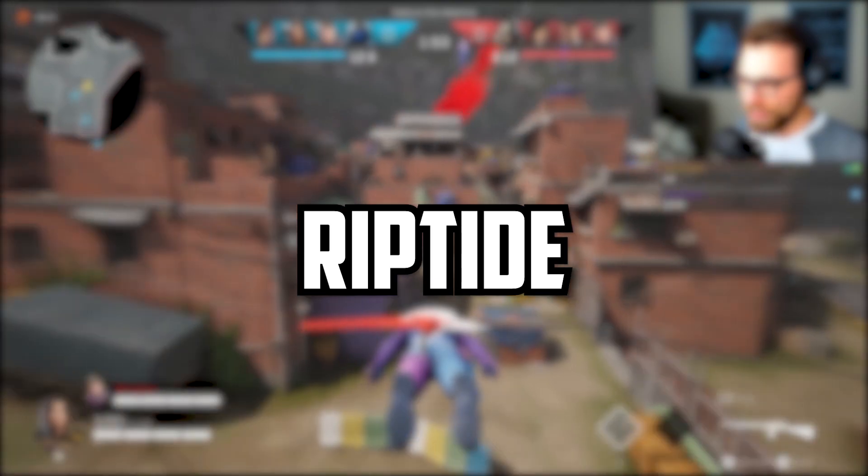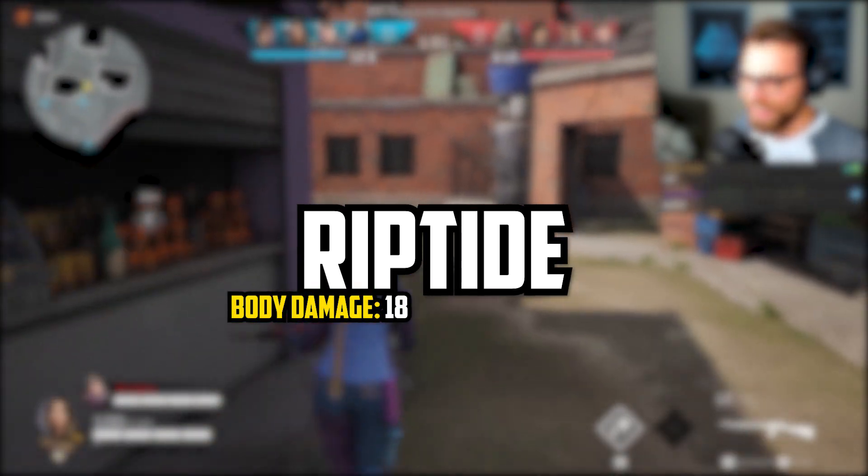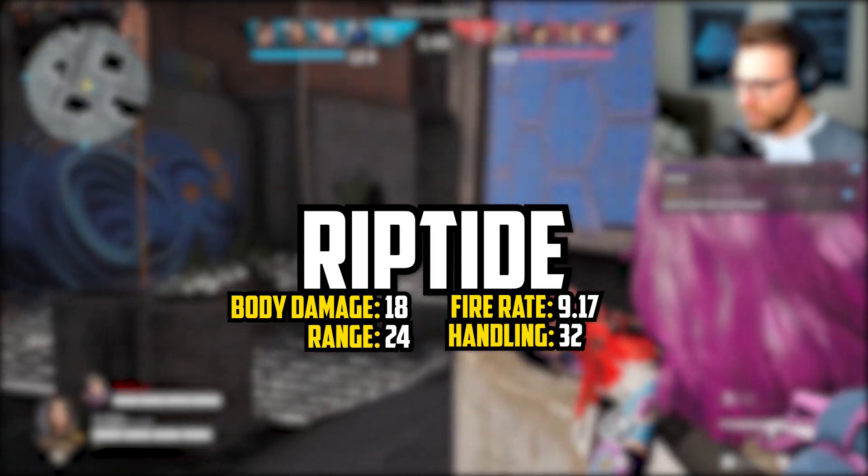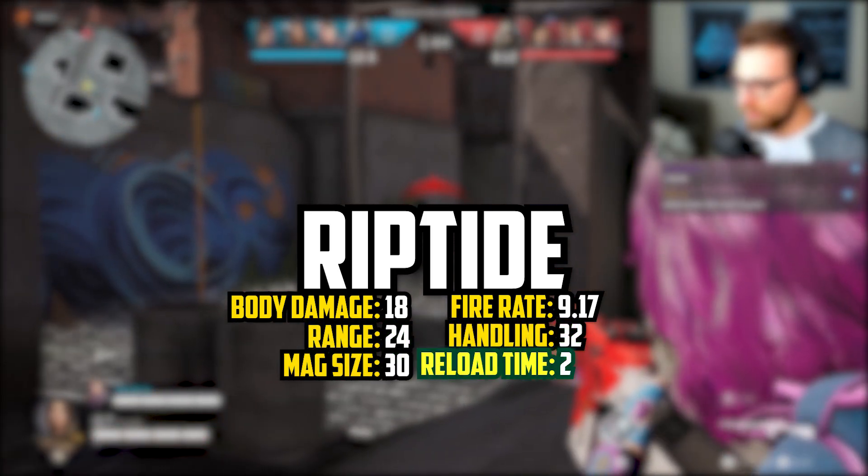The Riptide is a new assault rifle with the following stats: body damage of 18, fire rate of 9.17, range of 24, handling of 32, magazine size of 30, and a reload time of 2.